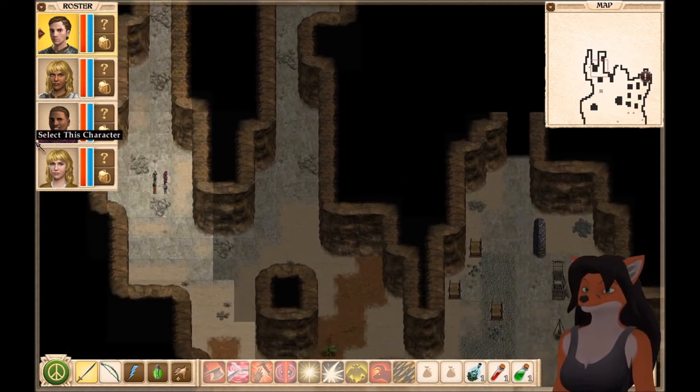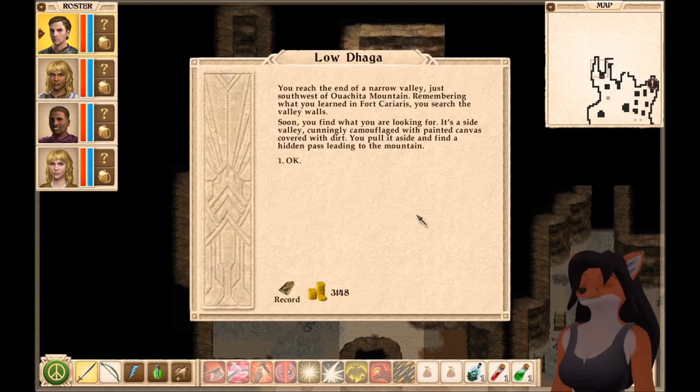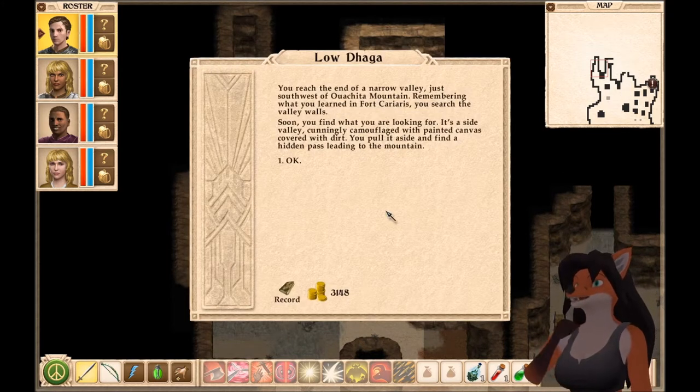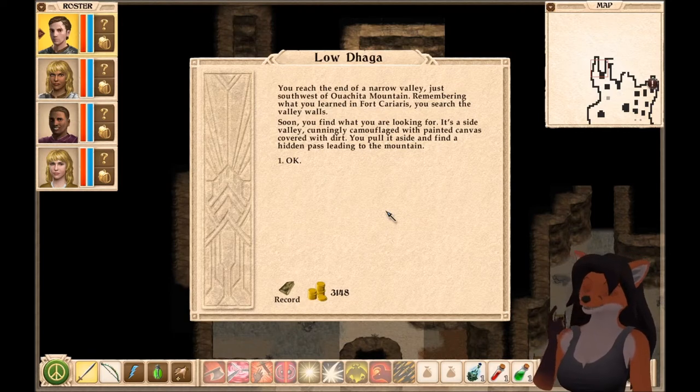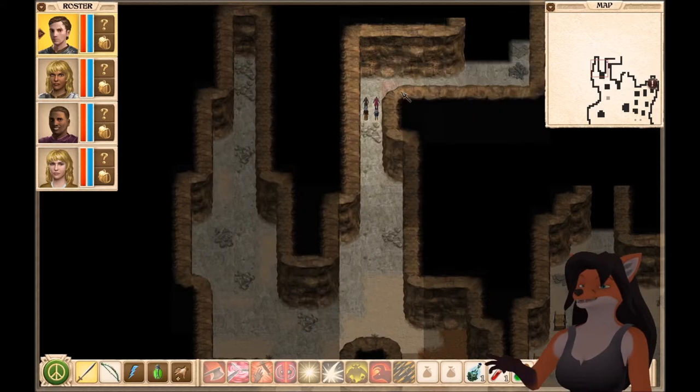Maybe not there, maybe over here. You reach the end of a narrow valley just southwest of Oachita Mountain. Remembering what you learned in Fort Carriaris, you search the valley walls. Soon, you find what you're looking for — a side valley, cunningly camouflaged with painted canvas covered with dirt. You pull it aside and find a hidden path leading to the mountain.